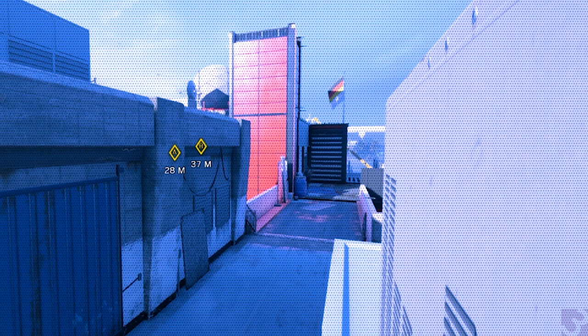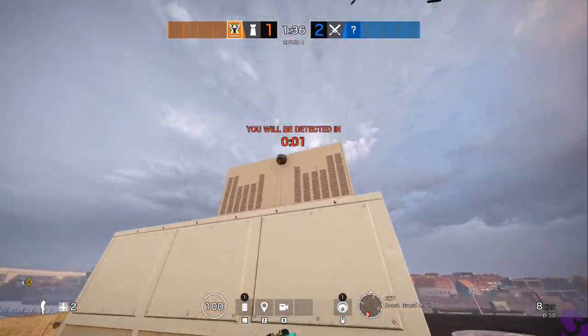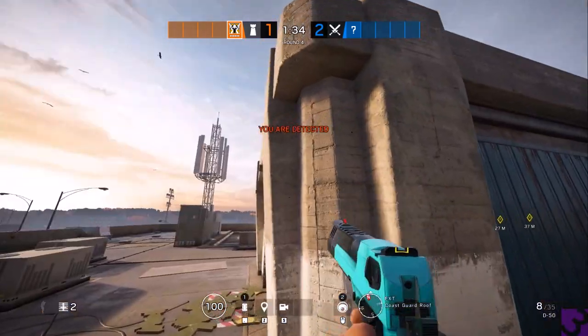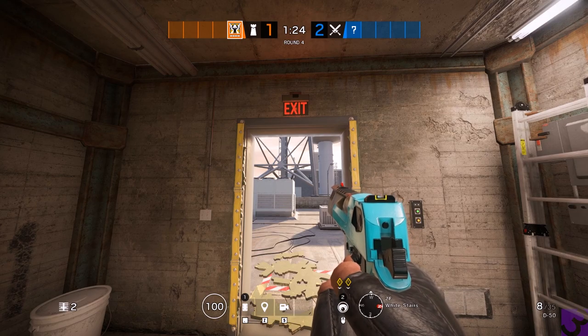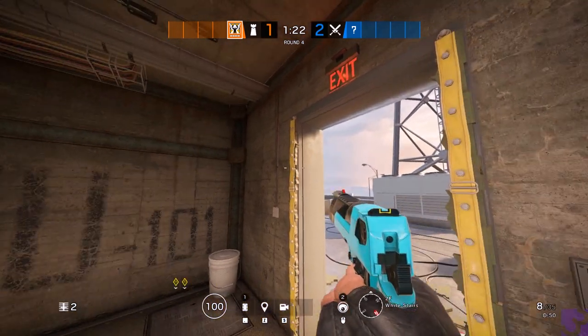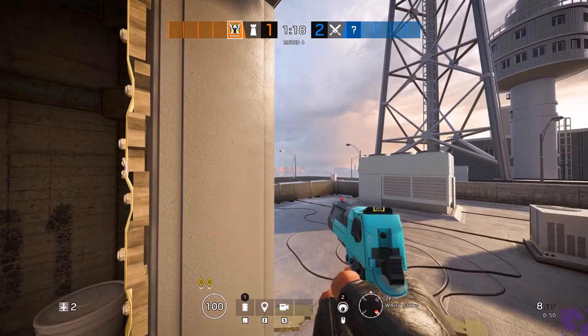Obvious cameras sometimes get overlooked. If people are getting spotted and they look over here, they'll find it right away. But you'll be able to see if Thermite is placing and tell the Bandit which panel he's on — though you can't tell which panel he'll go to next. If you don't like this one, you can always come out and get it back. For our fourth one, we're going to do a bonus.